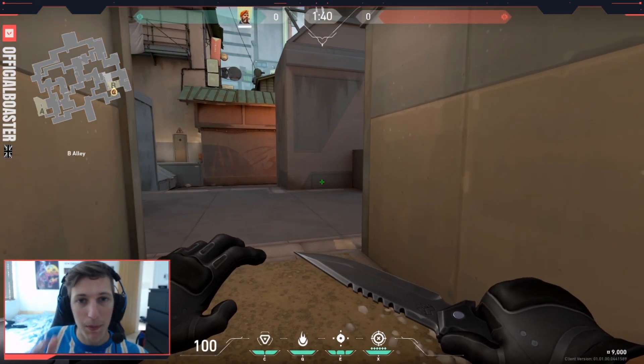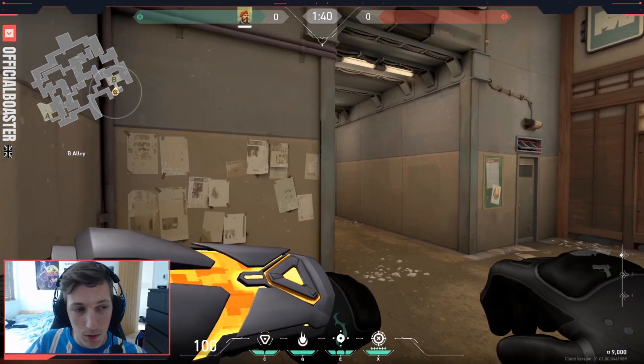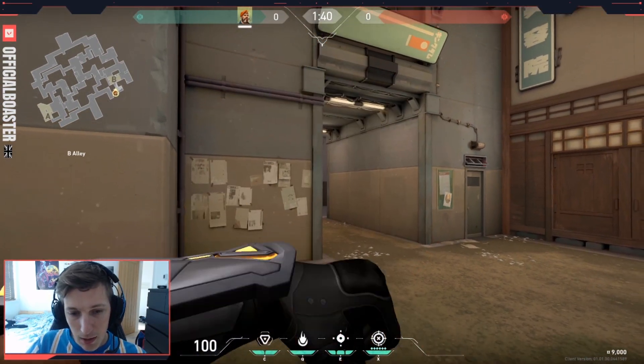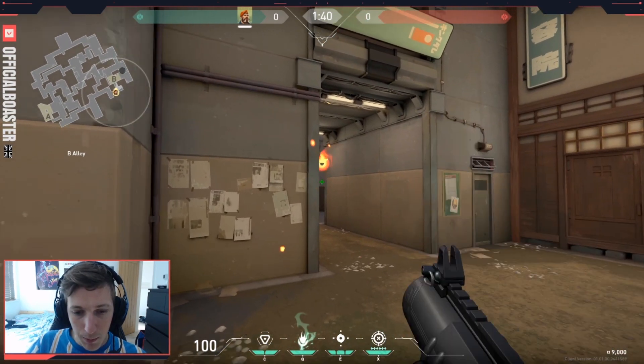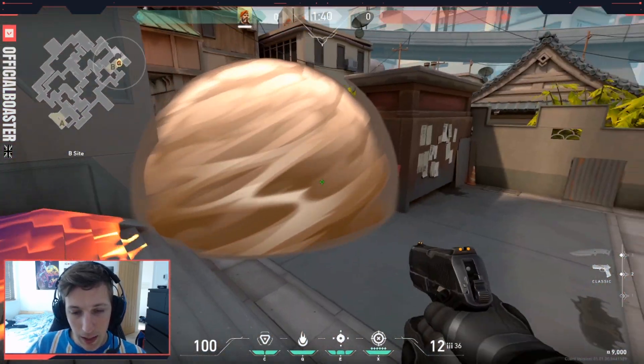Now bear with me on this one — I'm kind of making this up as I go. Let's pretend the enemy is taking the site. If you smoke here and here, put your molotov midway between there, it stops the plant and you just swing. I reckon that could be quite good.